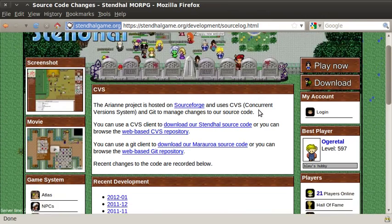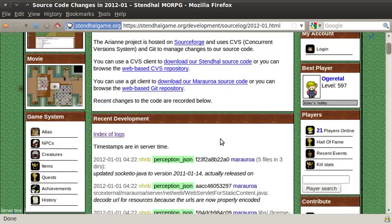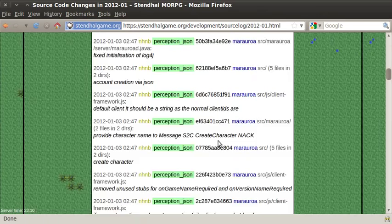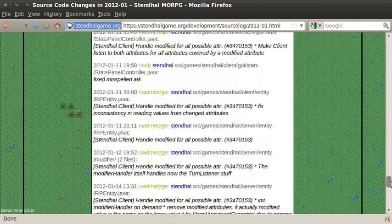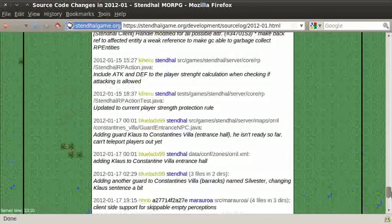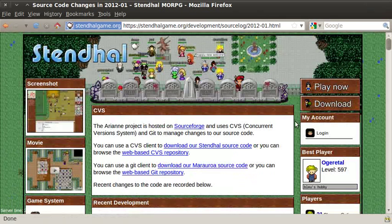We use version control for our changes, and you can have a look at the recent game development. Here you can see who's been contributing to the code and what the changes have been. This is just from one month. There's a little brief description about each of the changes. So there's an awful lot to look at just from our website.